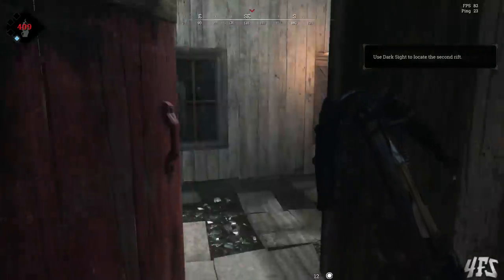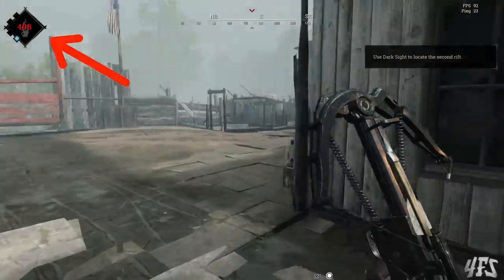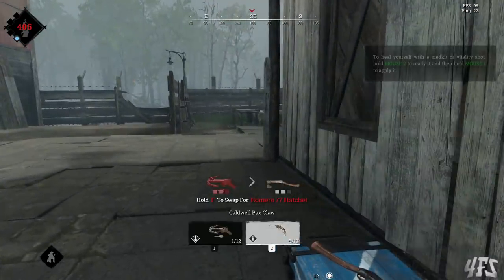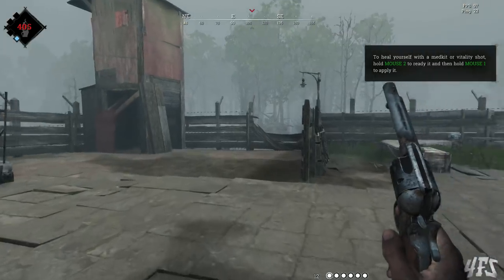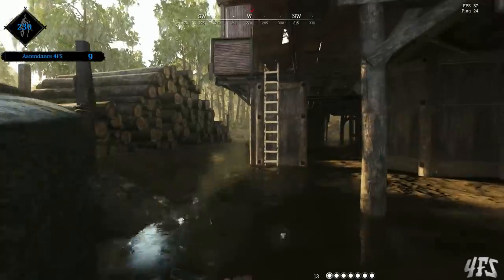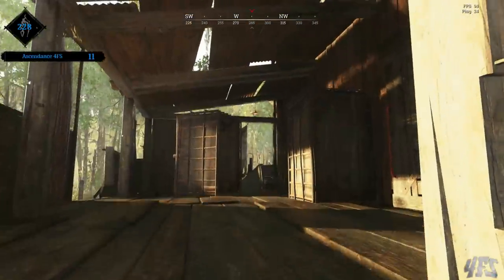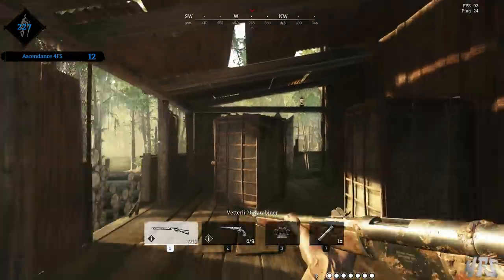Now that timer in the upper left hand corner of the screen shows how much wellspring energy is left. When it hits 0, the game will always end. It ticks down at the rate of 1 point every 2 seconds. When the game ends, if you are not carrying the wellspring, that's it — you're dead.